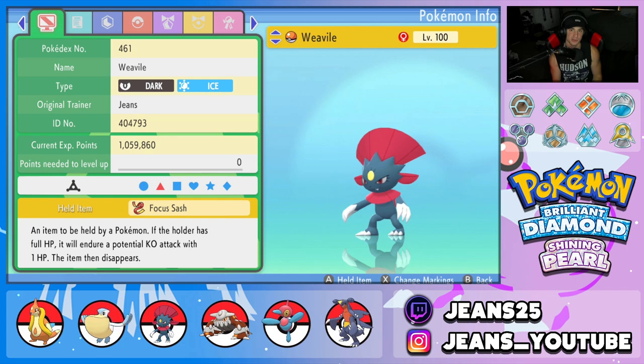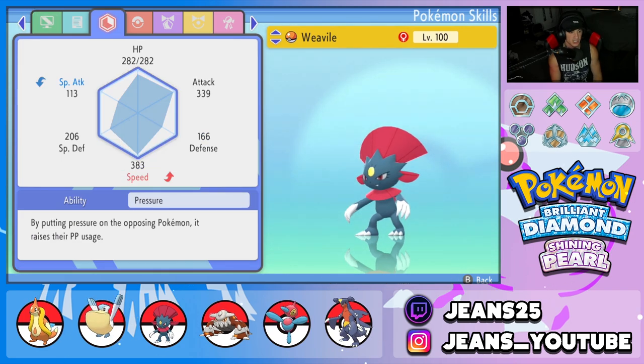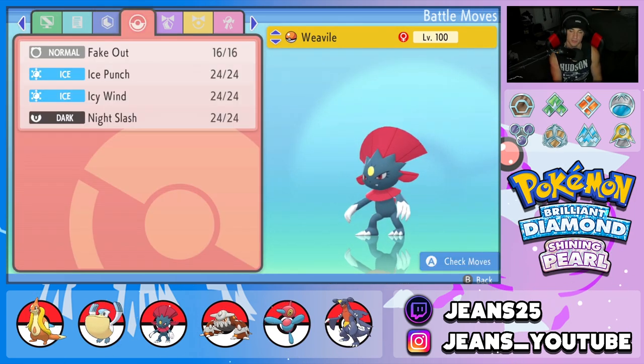Third Pokemon on the squad is Weavile, and I absolutely love Weavile. Great at speed control, great at Fake Out control, and great at allowing Pokemon to set up. We got Focus Sash, rocking Pressure ability, and the moveset is Fake Out, Ice Punch, Icy Wind, and Night Slash.